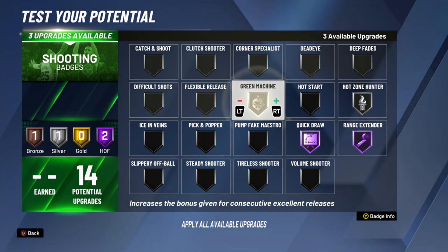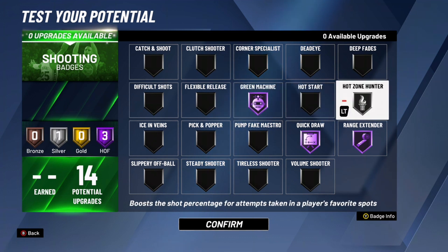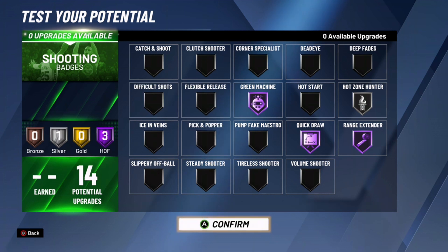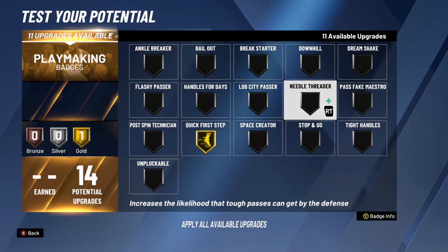For shooting badges, you can get Quick Draw Hall of Fame. As a guard you want all the room to shoot, so Range Extender to shoot as far as possible. Green Machine Hall of Fame — get one green and keep greening the rest of the game. Hot Zone Hunter is good too; if you can get hot zones it gives you a pretty decent boost, but if you can't, put those points on something else.